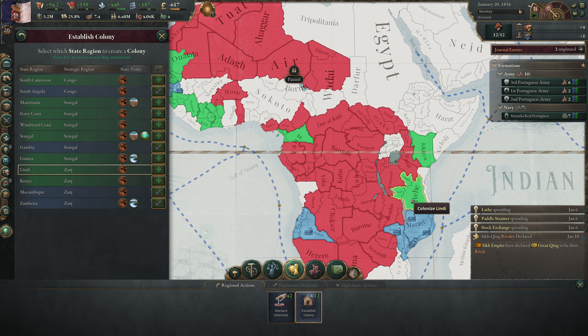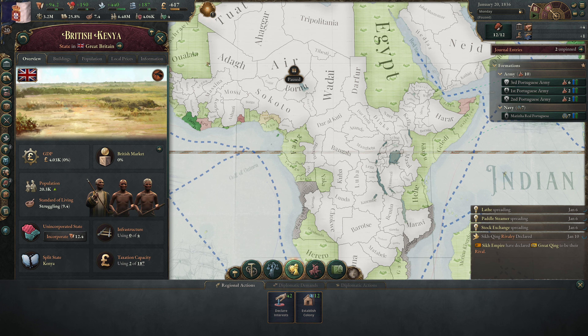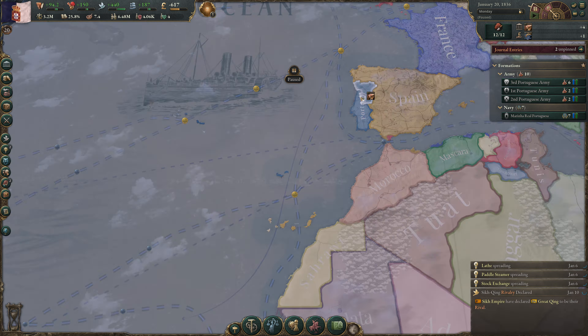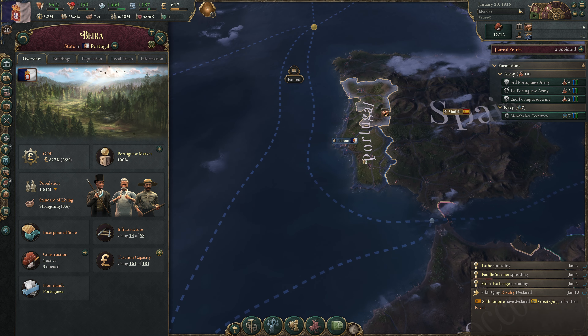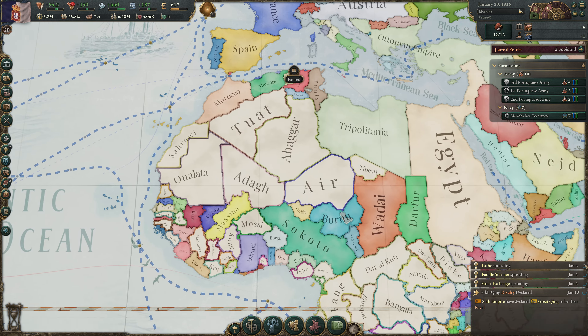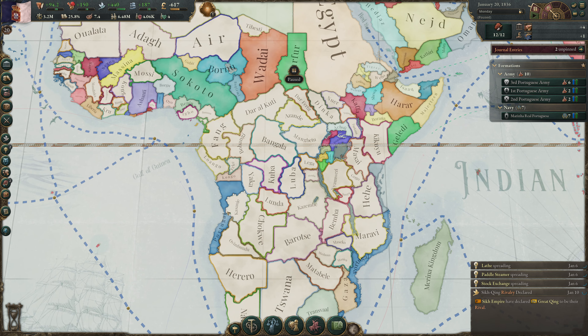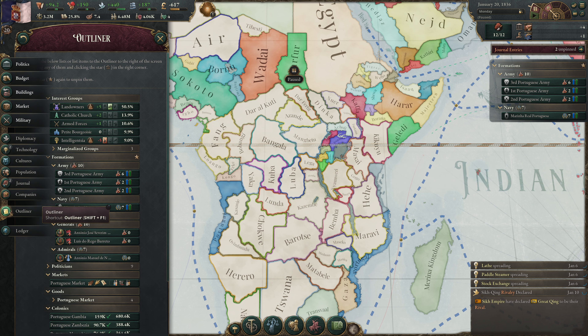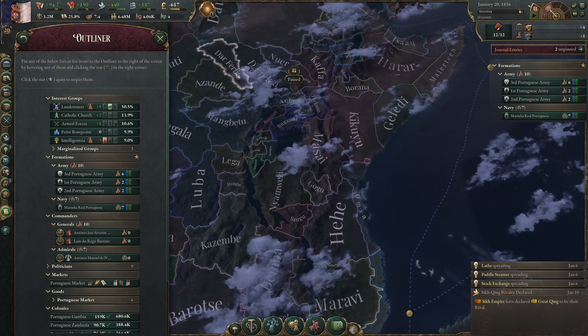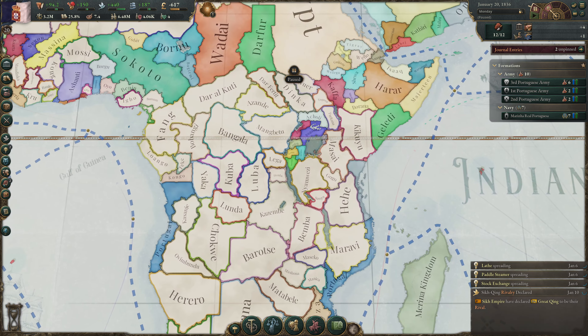We'll declare an interest in Zanj. We already have a declared interest in Senegal and West Africa, and inherent interests in Congo and Iberia because we have states there. We also have an interest in South Africa due to Portuguese Lorenço Marques. Once we establish colonies in Zanj and Gambia, we'll have natural interests there without spending our strategic region declarations.